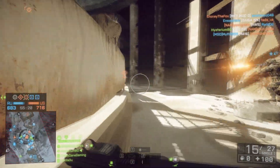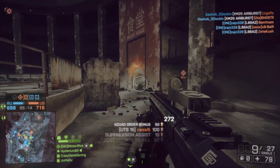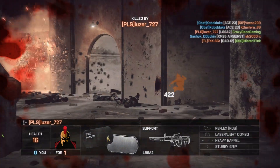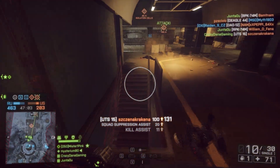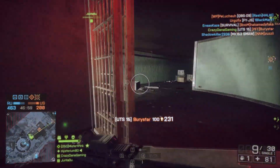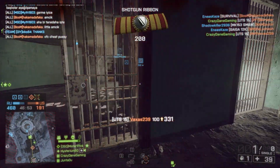Hey guys, I'm Dane and today I'm taking a look at the UTS-15 pump action shotgun. As you all should know by now, all shotguns got a huge buff and rework in the spring patch so now they work. Going over the general changes real quick: damage per pellet has been reduced but the amount of pellets in each round have been increased to make a more consistent and even spread within the crosshair circle, and of course increase the effective range of a shotgun.